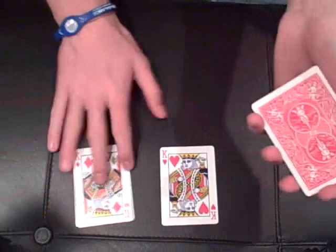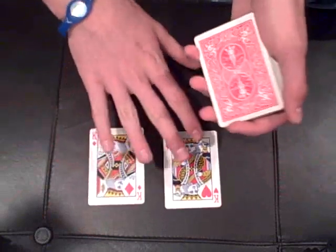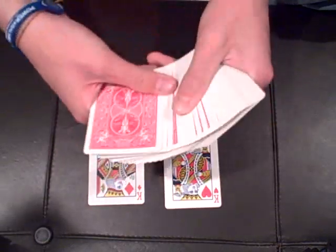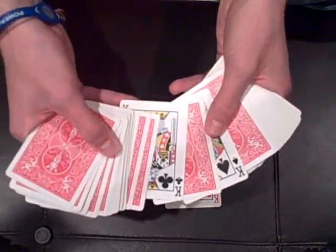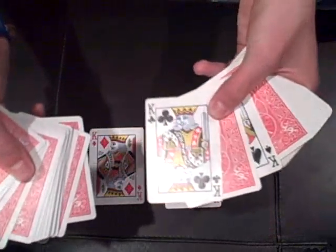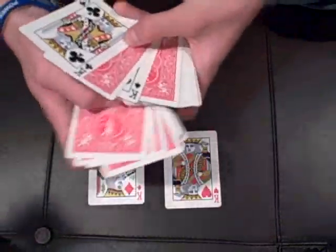Just be careful about it, and leave those two kings out — you don't want to put them back in the deck and have them mess up the next move, which is just a simple swing cut. Then spread them out like this. I was actually performing this the other day and forgot to take the kings out, so the kings ended up in the sandwich too — so be careful of that.